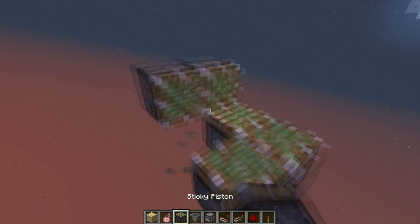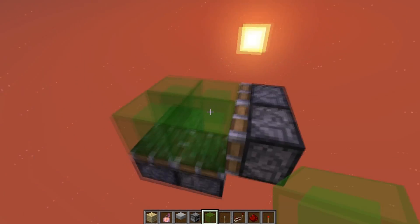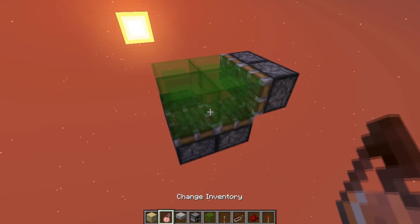Over here, I'm going to put two sticky pistons and four slime blocks, just like that. And that is going to extend these pistons and grab these blocks over here.